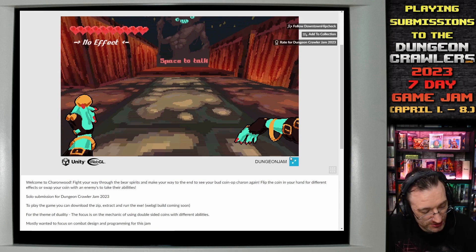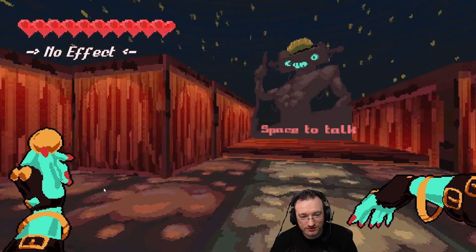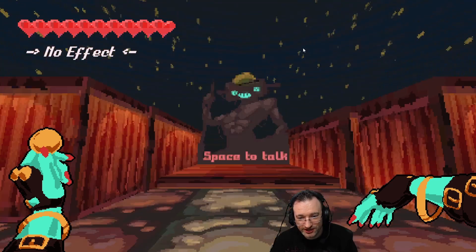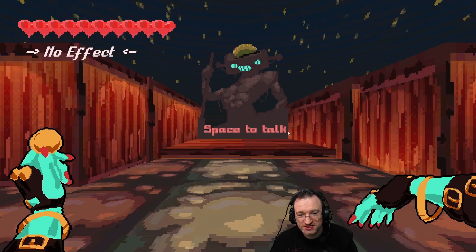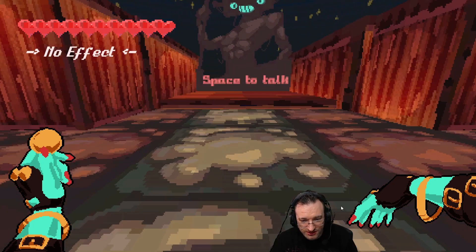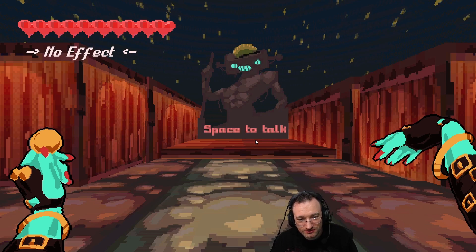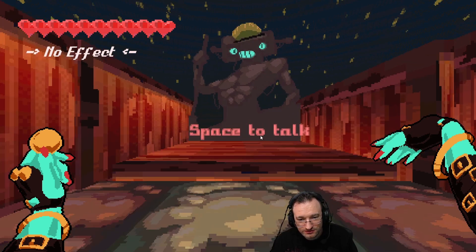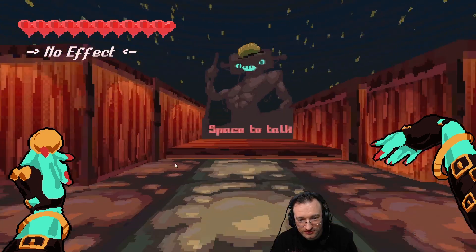Alright, let's jump into the game. Here we are — Space to Talk. We have a mouse look even without pressing any button, which just goes slightly into the directions. I'm not quite sure whether I like that, it feels a bit weird. Let's press Space to Talk.